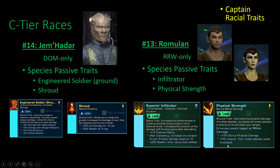Number 13 is Romulans. Their Physical Strength trait for ground combat really isn't great unless you're doing a Physical Strength-oriented captain. However, weirdly for space they passively get the Infiltrator trait, which is normally a Reman-specific thing. Romulans can also slot Romulan Operative as an additional space trait alongside their passive Infiltrator. Romulans are really really strong for space combat when it comes to cloaking and decloaking playstyles — leaps and bounds ahead of everyone else — but very lacking in ground combat.